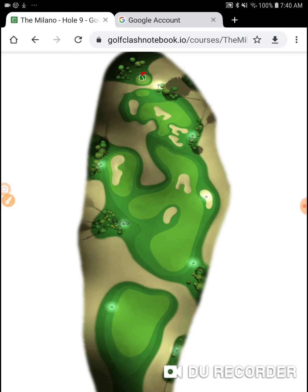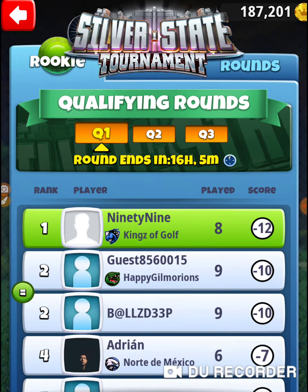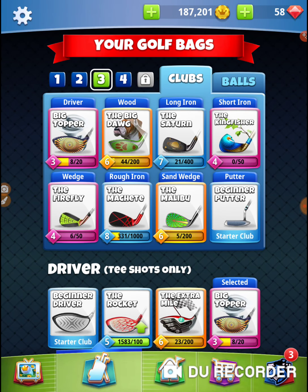Every step of the way this is a tough shot. Do I bring my extra mile to get out here and then bring a big dog to try and get further up? Or do I bring something more accurate where I can lay up in front of the sand and then go at it with an accurate long iron? I think that's the way I'm going to do it — I'm not going to play this hole safe, but it's all dependent on that drive. You've got to get that drive down in that hole as far as you can.